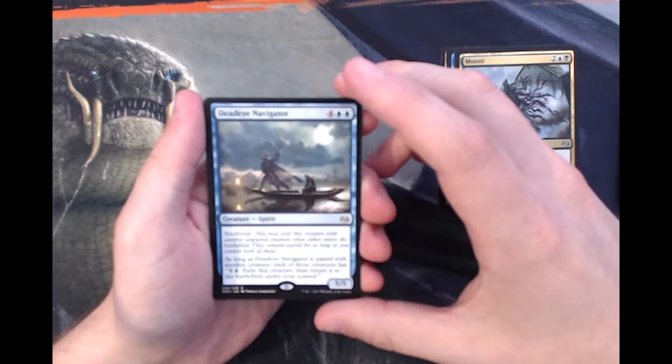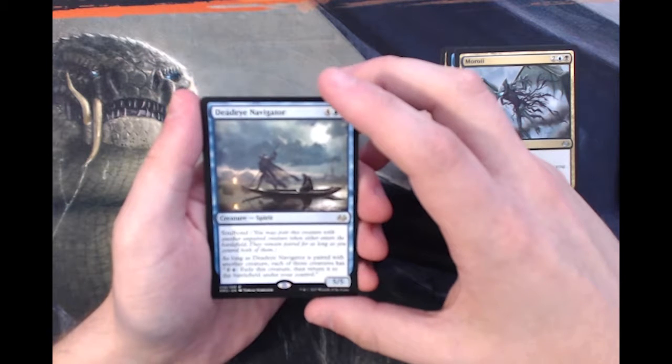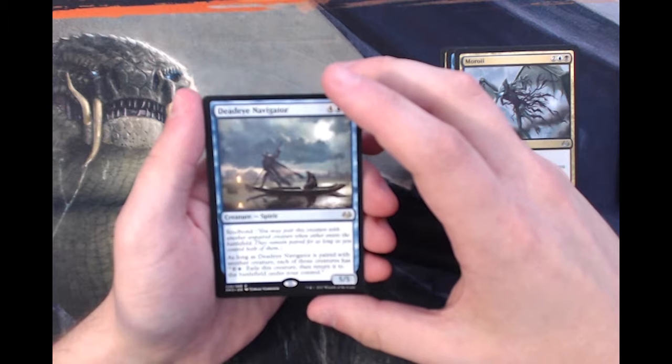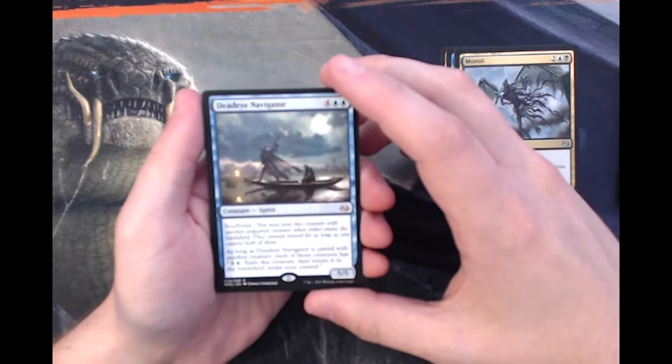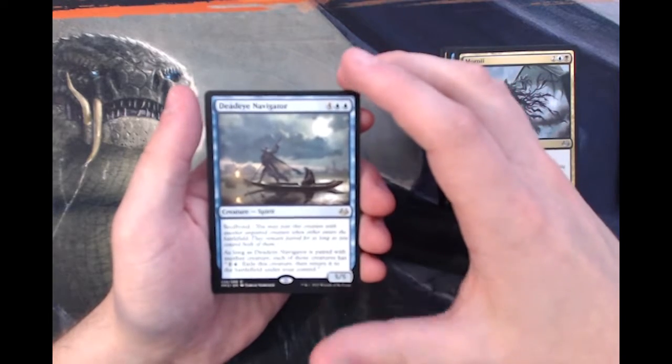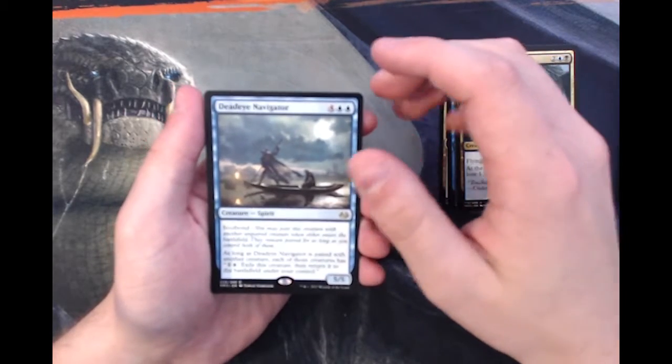Four and two blue for a 5/5 with Soulbond. As long as it's paired with another creature, each of those creatures has 'pay one and a blue: exile this creature and return it to the battlefield under your control.' Makes for some crazy combo shenanigans in Commander, but outside of Commander it's really not all that useful.